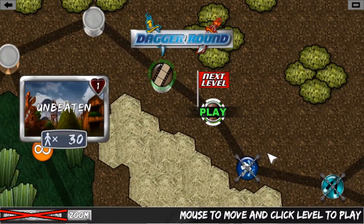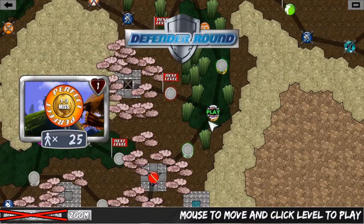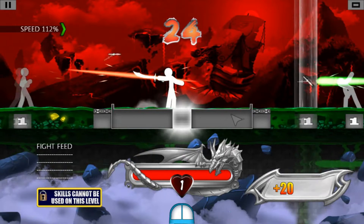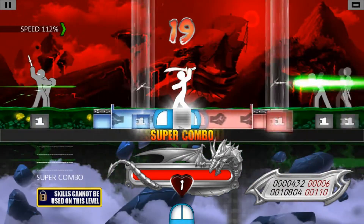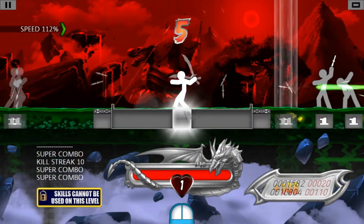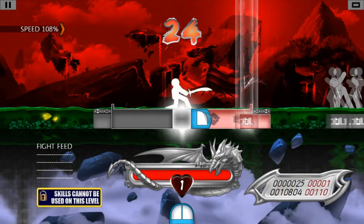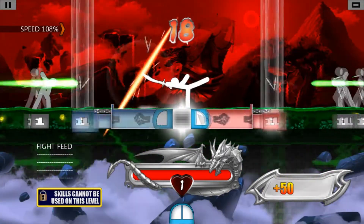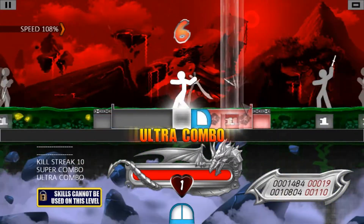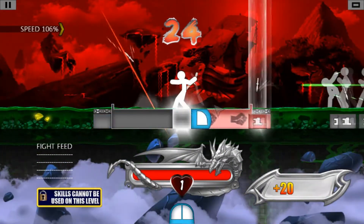That's the dagger round — I'm not a big fan of dagger rounds. This is where they only give you one health, which means you have to go perfect. You cannot lose, and I am probably going to mess this up. You have to block these little daggers. I'm probably going to have to stop talking for just a little bit to focus, because I'm going to botch this if I don't. And if you lose, the game will lower down the speed a bit, just so it can be a little bit easier.